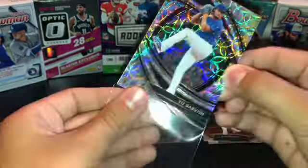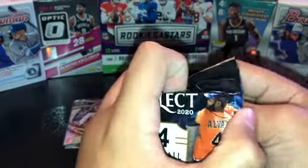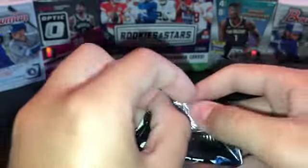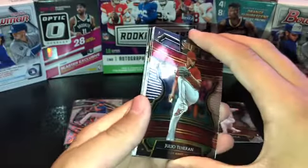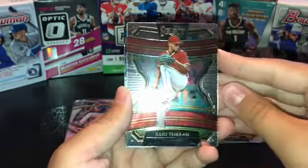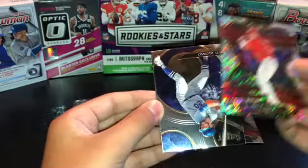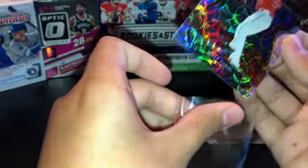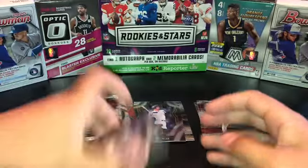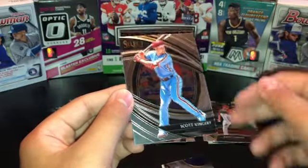I believe you get one premier level scope per box, so ours is going to be Yu Darvish. Let's see if we can pull a nice rookie scope or just a rookie scope at all. These packs are giving me a little bit of trouble to open, but that's fine. A Julio Teheran and it is a rookie. And our scope right here is Matt Thaiss — a Matt Thaiss rookie scope.